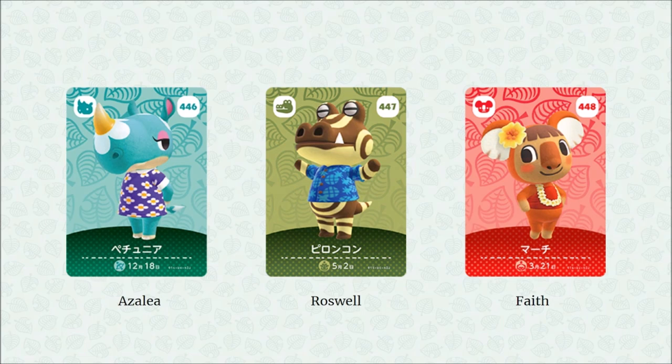The last three brand new villagers: Azalea, a new elephant villager who looks a little bit judgy — maybe it's just the eye. In the middle we have Roswell, a new alligator villager with a really cool and unique design. And lastly we have Faith, a koala with a Hawaiian look — the flower in her hair and the flower necklace. I think a lot of people are going to enjoy Faith.